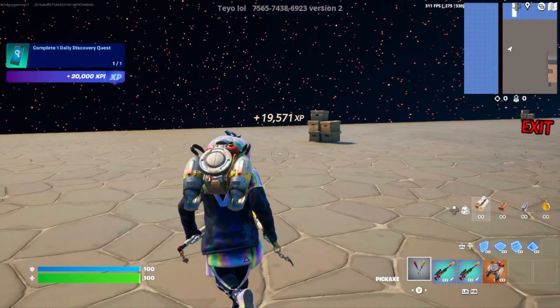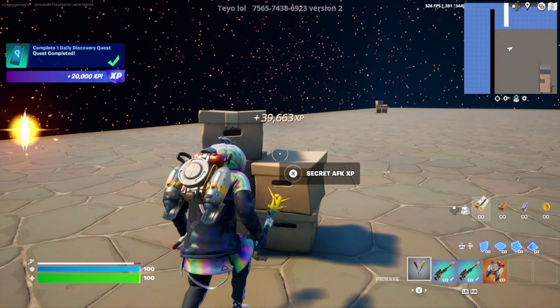You also see some cardboard boxes sitting around the map. Go up to each one of them for an extra XP boost.